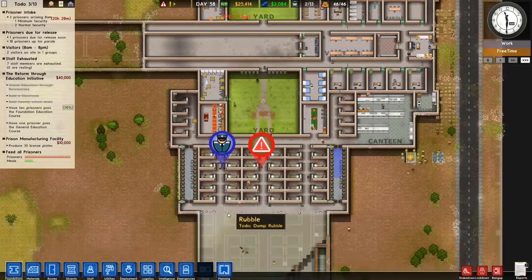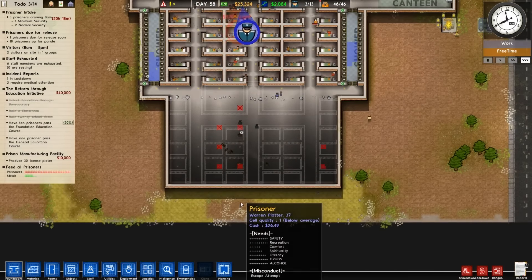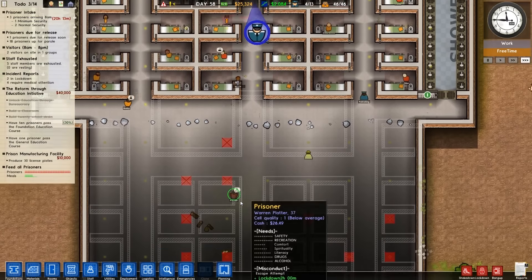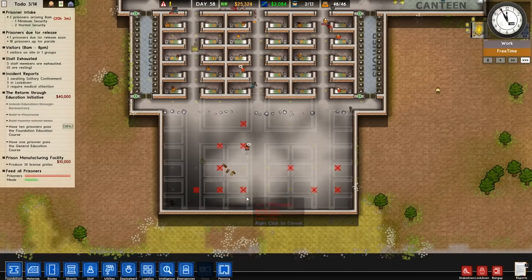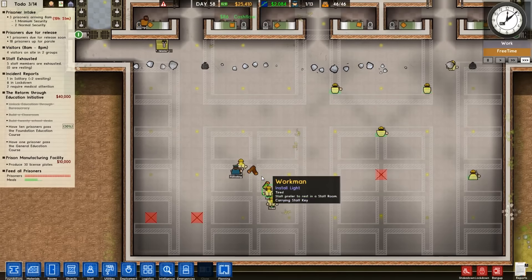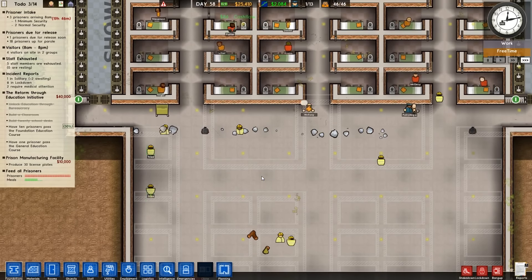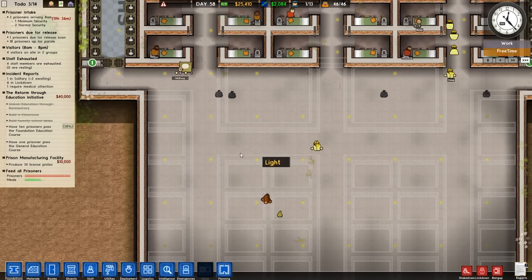Whoa, whoa! Crikey, don't make me lock down the prison. What is this? Job blocked. There we go - hold it up now. Jeez, they didn't like putting this new wing in, eh? They weren't real happy there. Let's slow this down now. Let's pause it so we can start designing it.